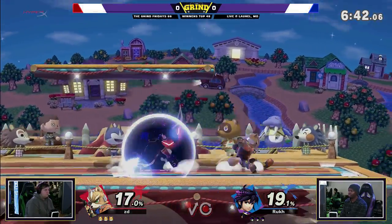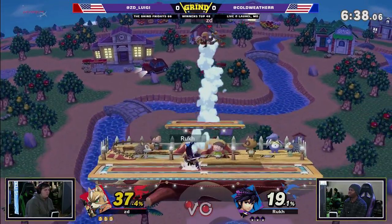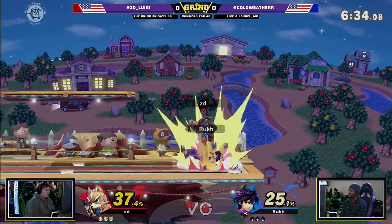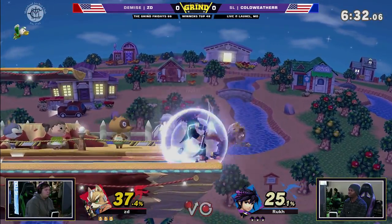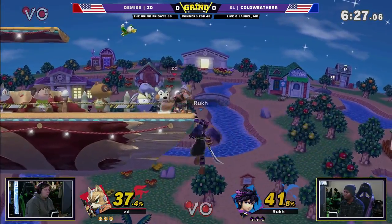It's going to come down to player rather than character option to take advantage of the stage. Loving the way that Coldweather's approaching this matchup — he's walking a lot, walking and stutter-stepping and basically just reacting to what ZD does. ZD on the other hand is hitting him with these full hop recoveries and just daring Coldweather to do anything to challenge him.